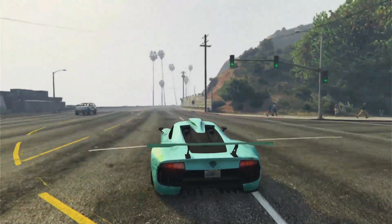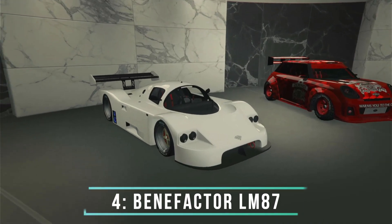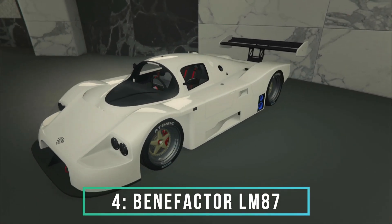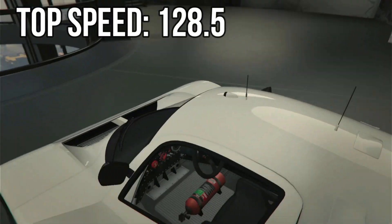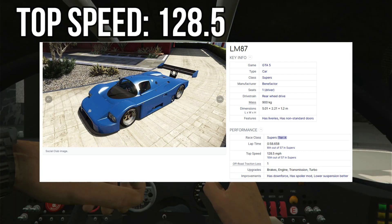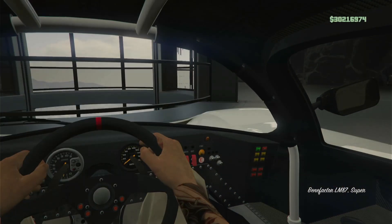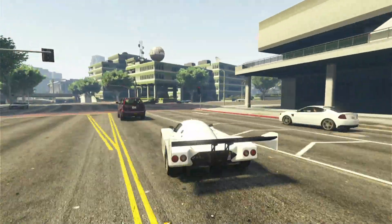If you want a more racing type vehicle, the next one is the LM87 at number 4. The LM87 is one of the newer vehicles and one of the fastest too. It has a top speed of 128.5 miles per hour, which is 6th out of 57 in the Supercars class. On my testing track it has a lap time of 1 minute 0.520 seconds.